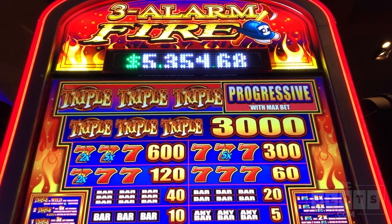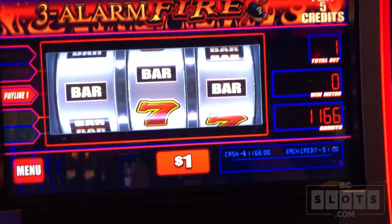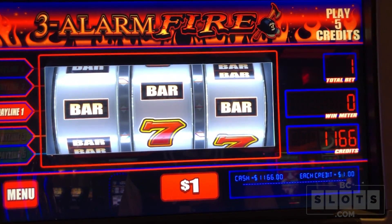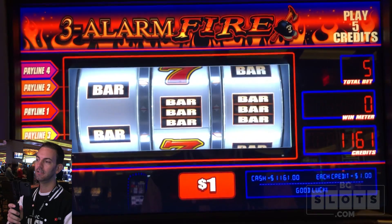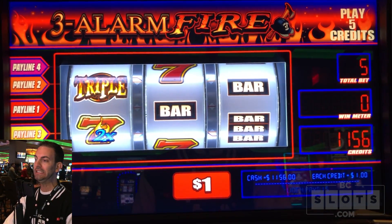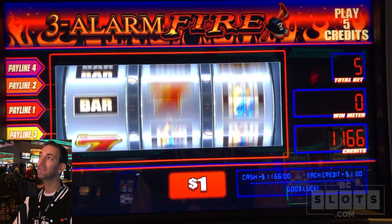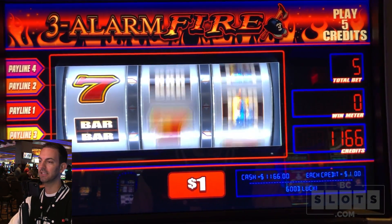Three Alarm Fire. I don't know if I've ever played this game before — it looks a little familiar, but we'll see what happens. It's a $5 machine, five line machine, so $5 a bet. We're at $11.66. We started our week at $1,300. Three of those triples with max bet is $5,300, so that would be nice.